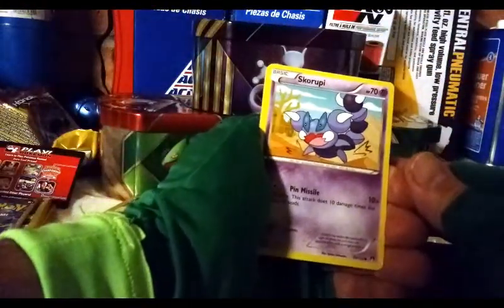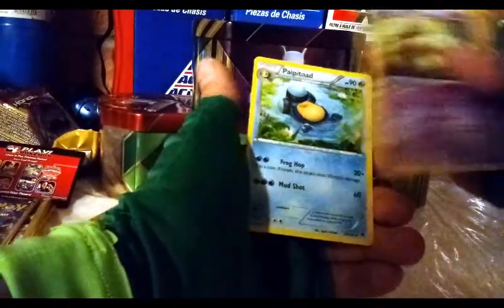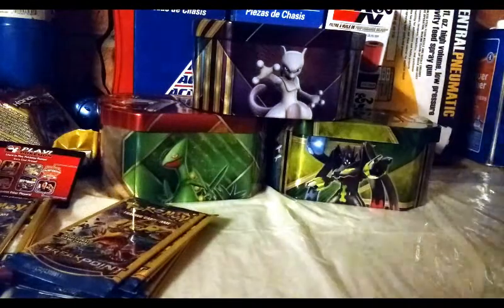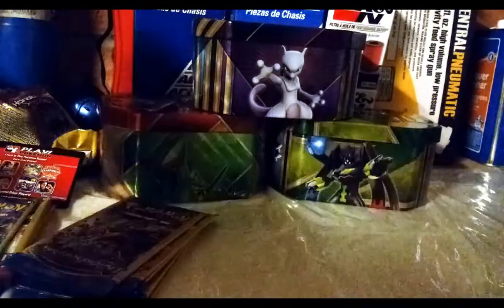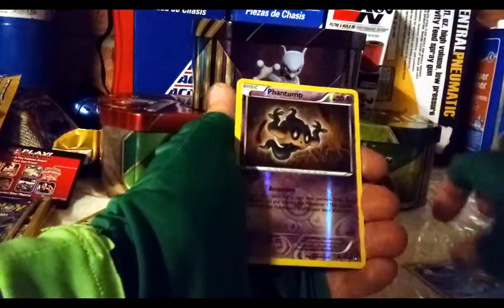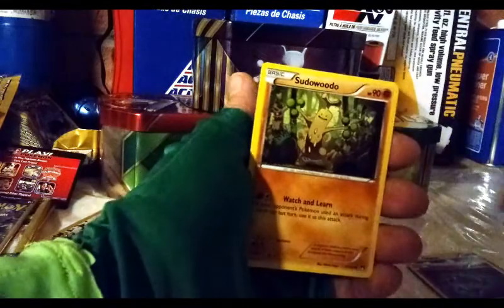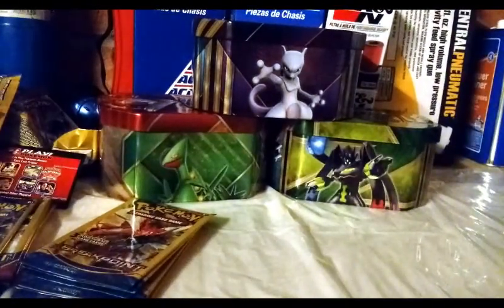Grubbin — weird worm thing. Trevenant, which is a regular rare — that's cool. And a Palpitoad. Next pack: Glameow, Starmie, a reverse Phantump, another Sudowoodo. Let me count all the Sudowoodo's after — a lot of Sudowoodo. Another one. Sudowoodo first came out it was still a weird card, not really playable.